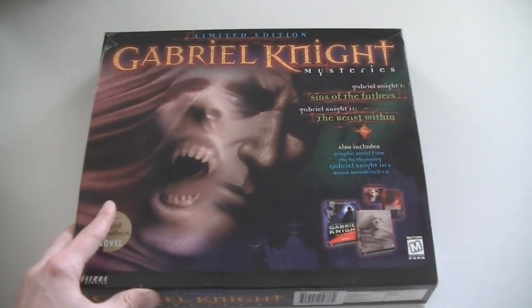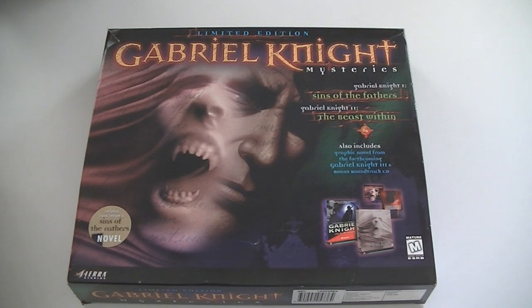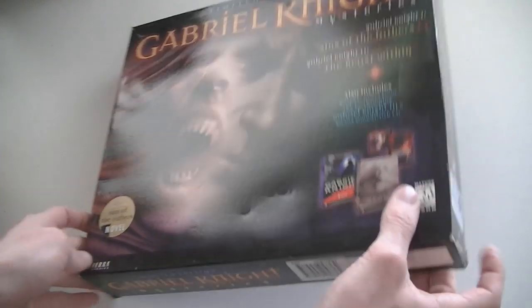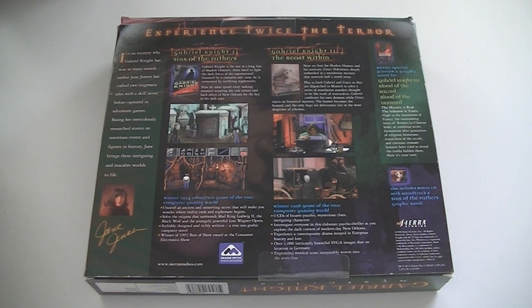Then for the PC, the Gabriel Knight Mysteries — a set containing Gabriel Knight 1: Sins of the Fathers and Gabriel Knight 2: The Beast Within, both considered the best in the series. It also includes a graphic novel from the next game Gabriel Knight 3 and a bonus soundtrack CD. I'd never seen this before — I'm not into PC collecting for that long — but it's a really great set and a nice addition to my Gabriel Knight collection since I already have all the separate games.